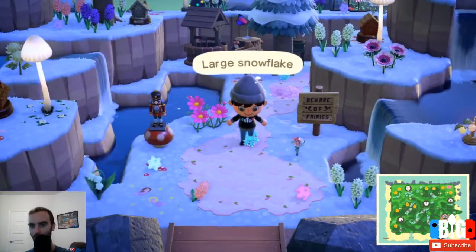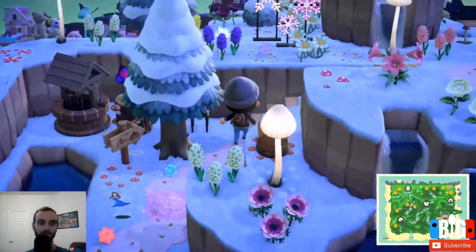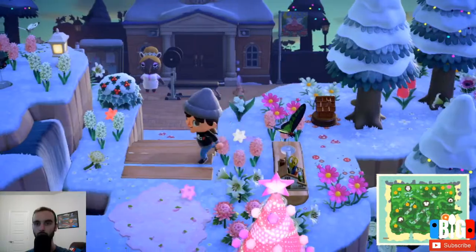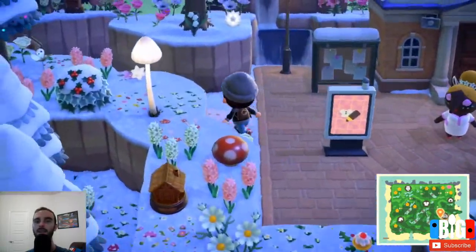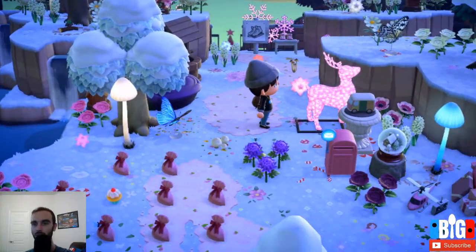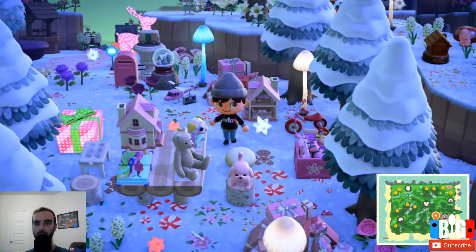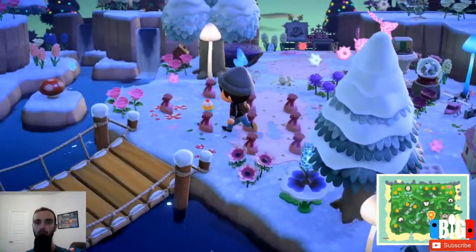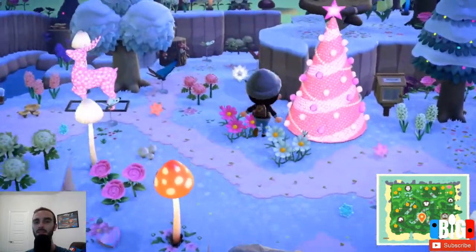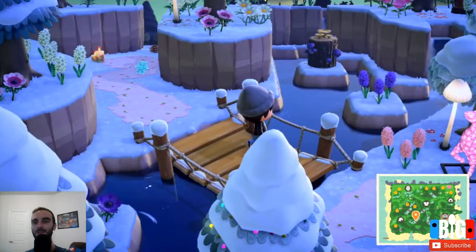This really is a winter wonderland. There's a 'Beware of Fairies' sign. Hopefully they're not fairies that are going to come kill me. Don't you just love the sound your villager makes stepping on snow? Got the reindeer, got the pink mailbox - it's safe to say this person really loves pink stuff. Got a little pink poodle down there. I can only imagine how long this island took to make. I'm impressed. Another pink tree - these trees look good.